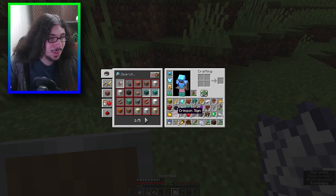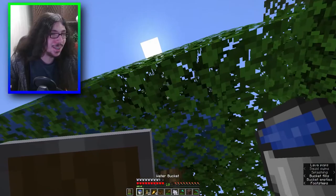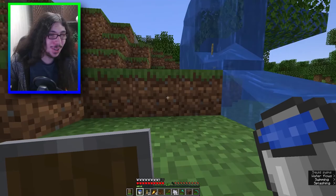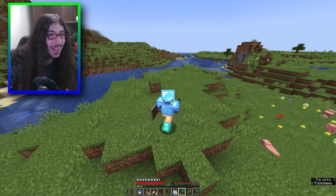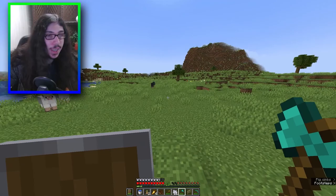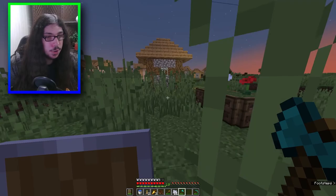What does ancient debris drop? A mangrove sign. Can you just cover an entire tree with water? Water is just flooding out of the leaves. It's official guys - in 1.19 they got rid of villages, they just don't spawn anymore. I think they just wanted to remove villages. Yes, I finally found a village!